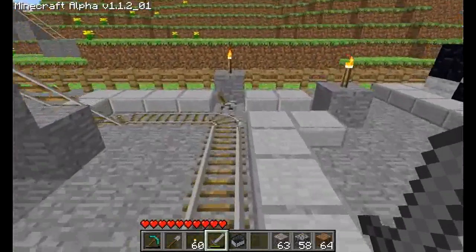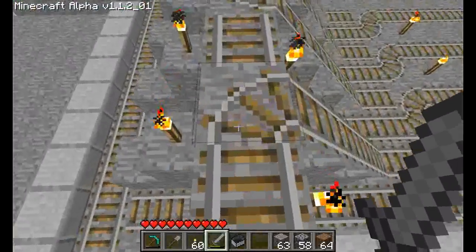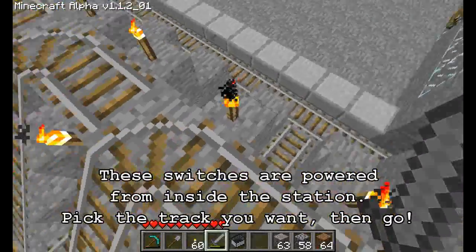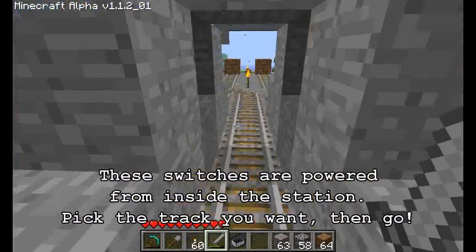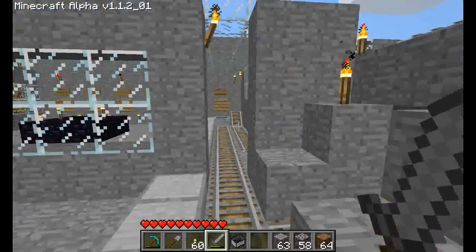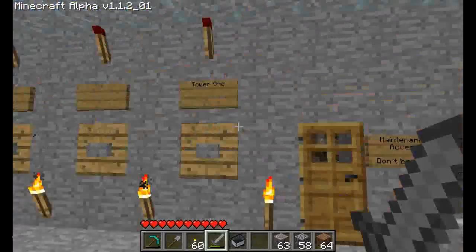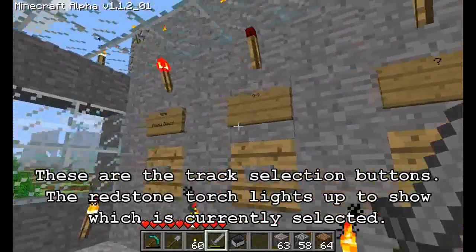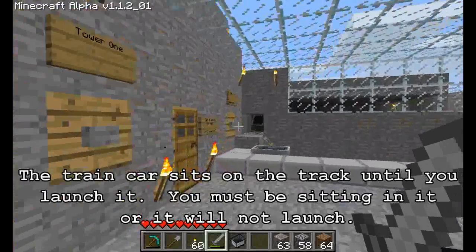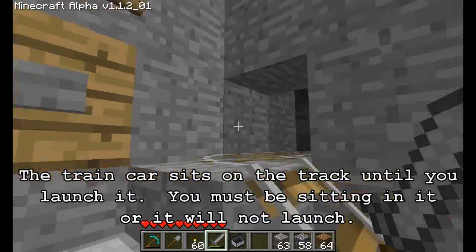On the way out they come up here, and each track is individually switched out. You can see under here that I'm using redstone torches to power the switching. I've got four outgoing tracks — you click the button and the light above it lights up to tell you which one is selected, then you get in the cart, press the button, and wait for the booster to launch you.